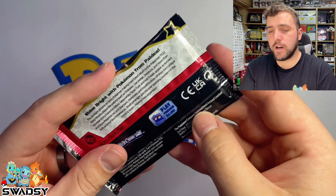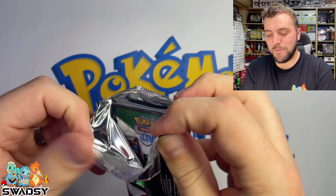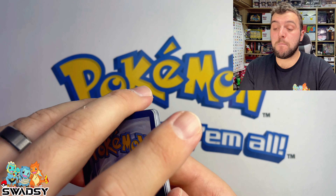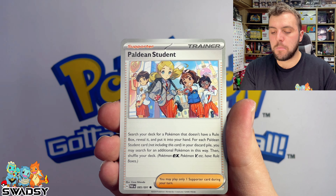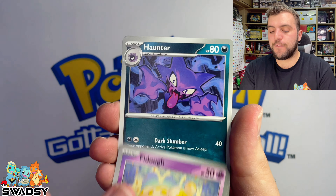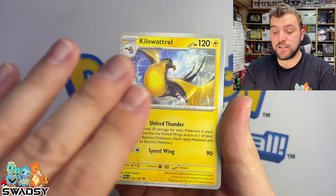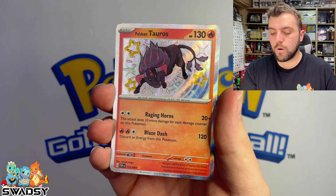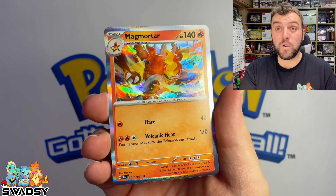I don't actually know what pack number this is — I have not been counting. Electric Energy, followed by a Pikachu, Morbate, Powdain Student, Fido, Haunter, Iono, Kilowatt Trill, Curlier, Powdain Tauros Baby Shiny, Chimeko Reverse Holo, and a Magmortar Holo Rare.